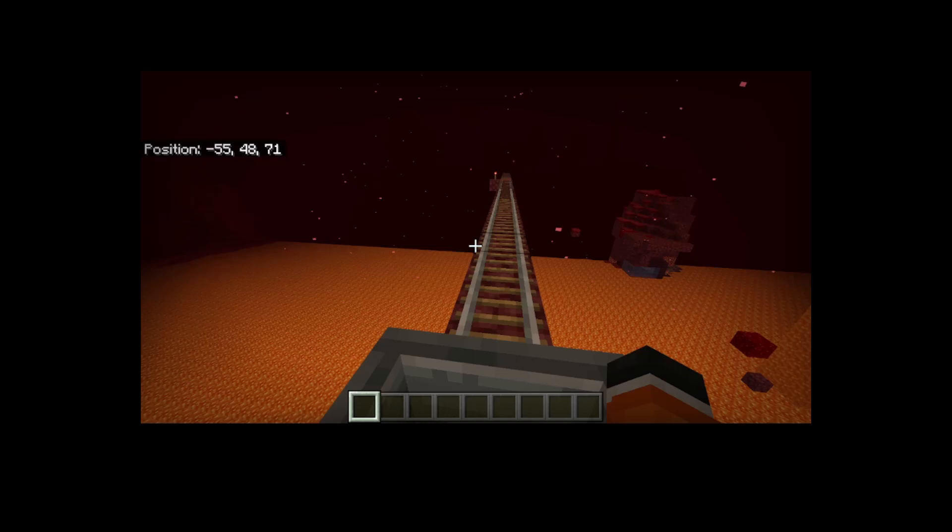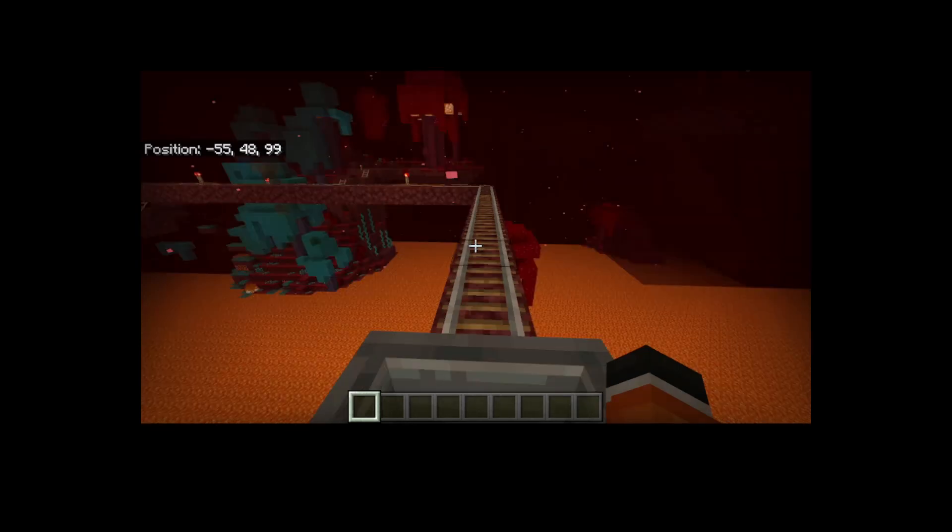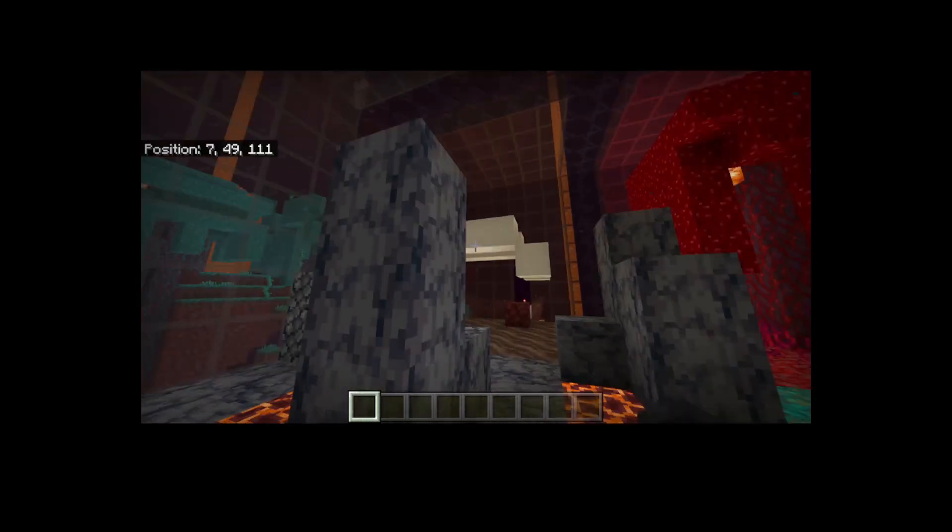Get the speed boost. For the crimson biome, I did red stained glass. I forget what this biome is, but I did blue glass. For here, I did dark gray glass, and for over there I did brown glass. This is the soul sand biome, and this is basalt.